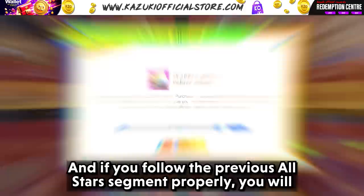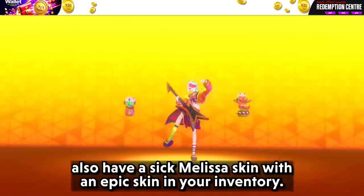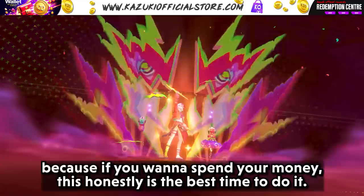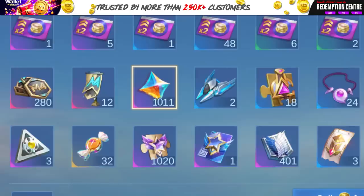And if you follow the previous All-Star segment properly, you will also have a sick Melissa skin with an epic skin in your inventory. Come on guys, keep your wallets and a link to the Kazuki official store ready, because if you want to spend your money, this honestly is the best time to do it. So now you have 1625 promo diamonds ready — how are you going to spend it? Which skins are you going to buy?